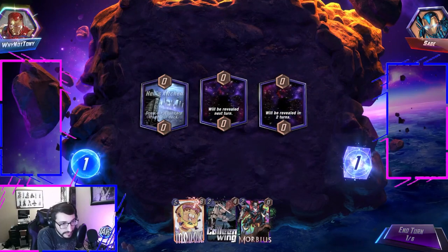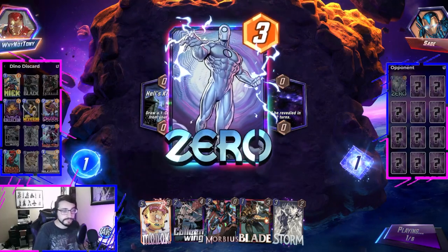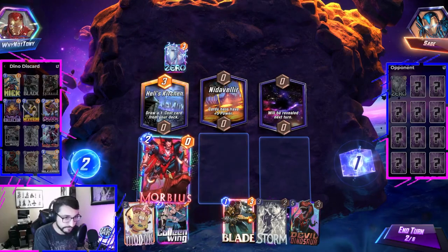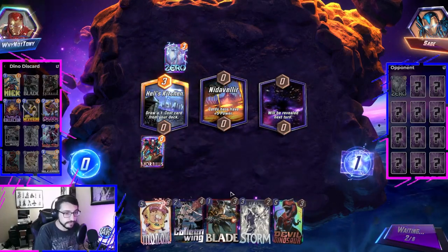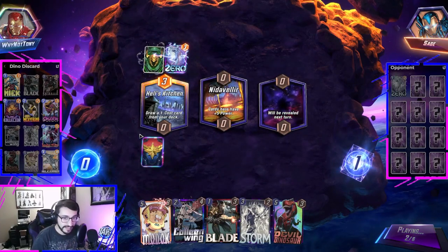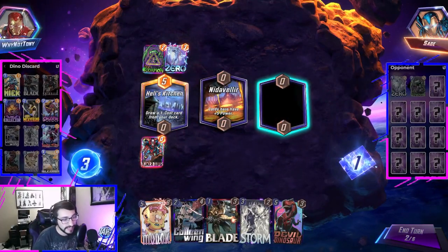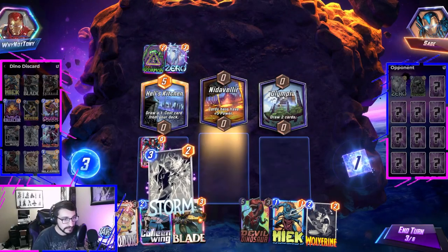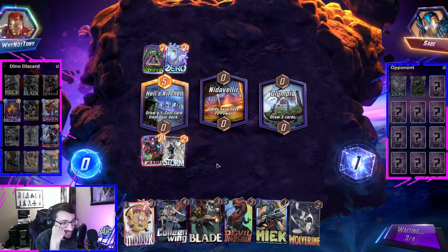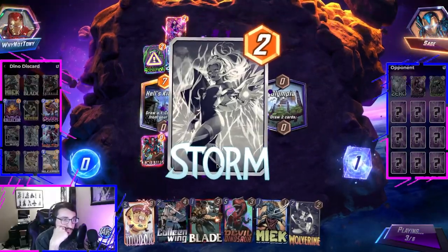Sage. Not the worst hand. I wish that would have been Meek, because I don't want to discard my Storm. Zero — is it a Shuri deck? Is it one of those Super Giant decks? A little Morbius. Morbius and then we'll Storm there. We're getting our lines this game. We can top deck Helicarrier — I think we're good. Is this a bot? Don't tell me the one game I get the draw, it's a bot. It's very disappointing.